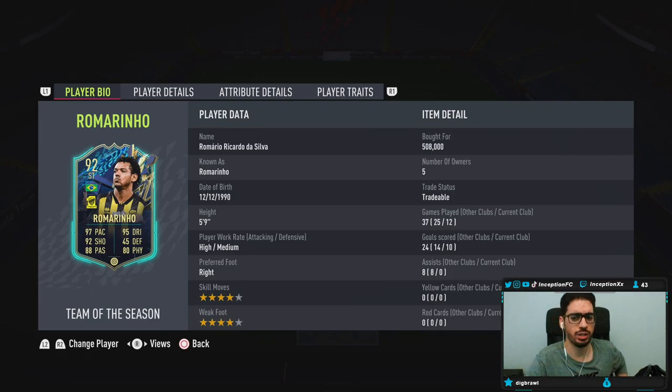He's five foot nine, high-medium work rates, right-footed, four-star skills, four-star weak foot — so already starting off hot on the card, because nowadays you need all that. The Paulino card that came out today has a three-star weak foot, but at least he has five-star skill moves, so it's a bit of a compensation — kind of a four-star four-star in some way.